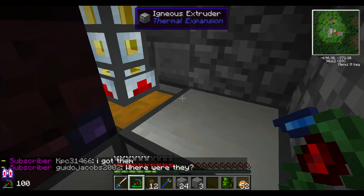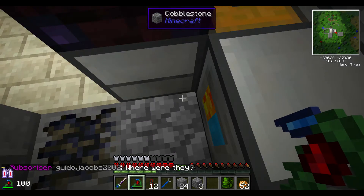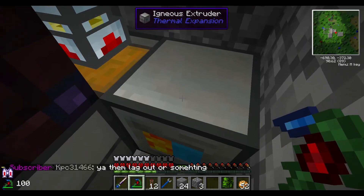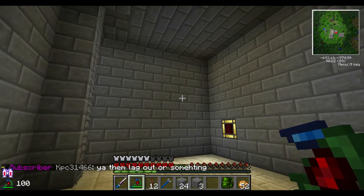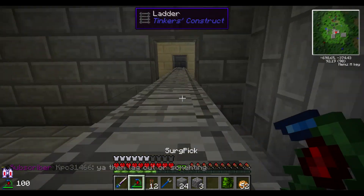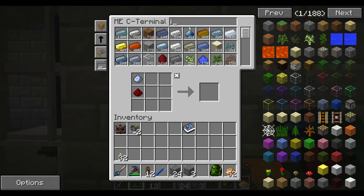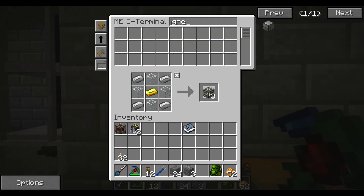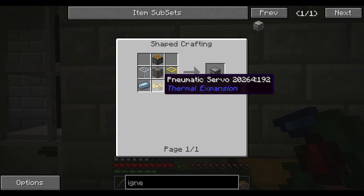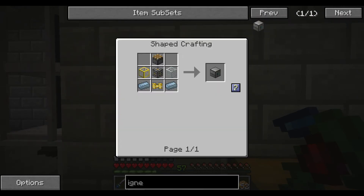I already have one right there, one right here, and one right here. I could always make this a double chest and then move one over — yeah, let's do that. Because we don't want to run out of lava. So let's make another Igneous Extruder — they're pretty easy to make. I'm just going to grab three machine frames just in case. You know what, let's just go ahead and make a whole bunch — we'll make three Igneous Extruders.